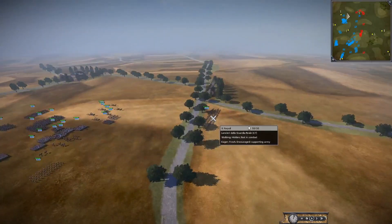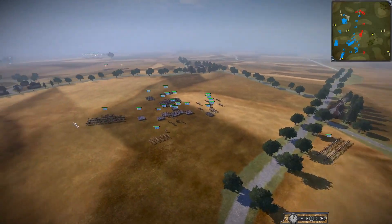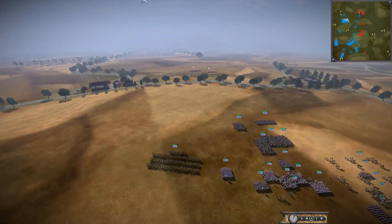If they can force that unit out they can control this crossroads area before Naples arrives. But Naples is on the move quickly — I can see cavalry coming across. We've got some guard cavalry here, and that's an even bigger guard cavalry unit.